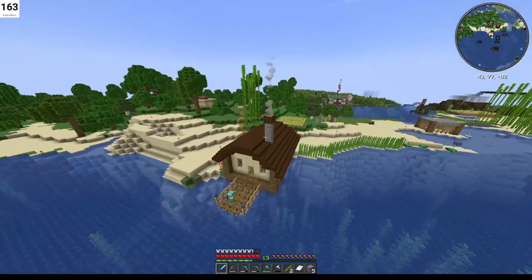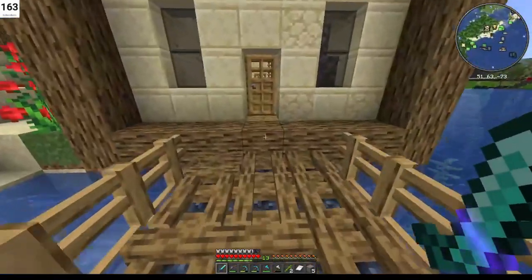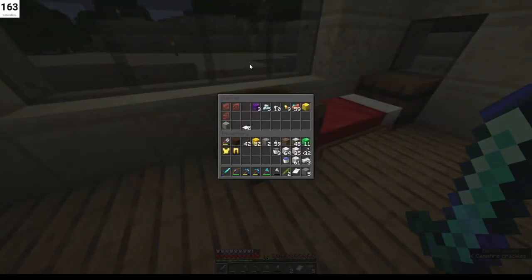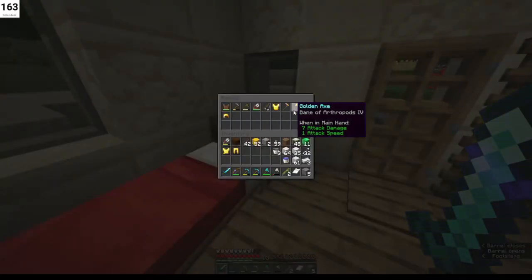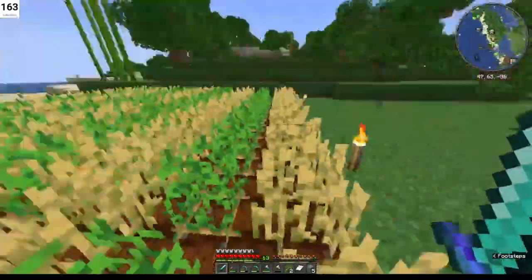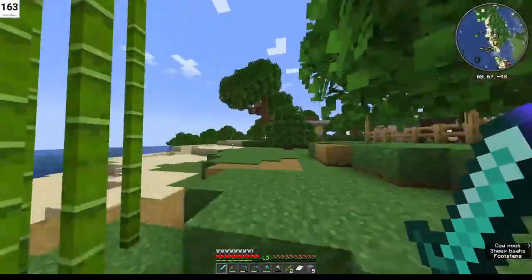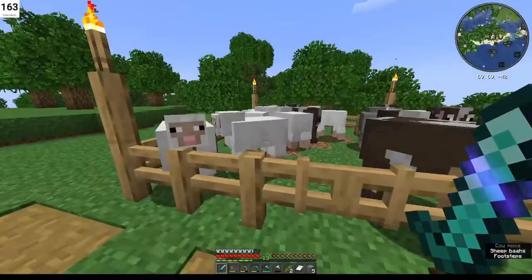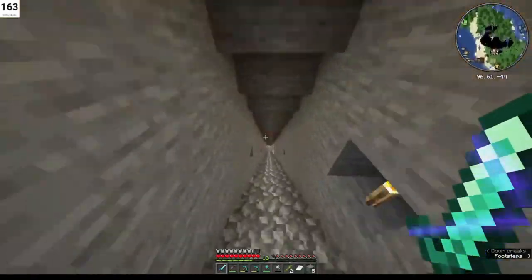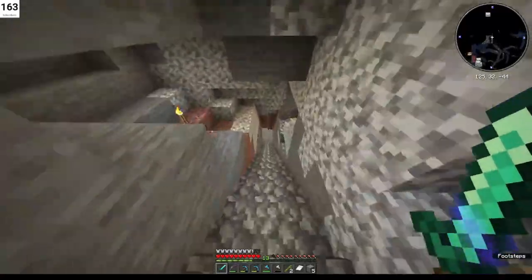This is our spawn. Pretty much every world we start off with, we make a quick spawn base. It's not too stocked — some basic stuff, nothing real major. We've got some gold, planted some bamboo, a basic field with potatoes and wheat. We didn't have any carrots at the time, there's a sugar cane farm, a small animal farm in case you need to grab some sheep, and then a basic staircase mine.